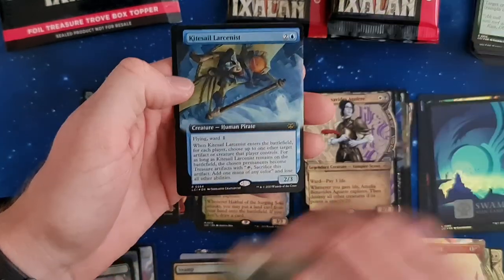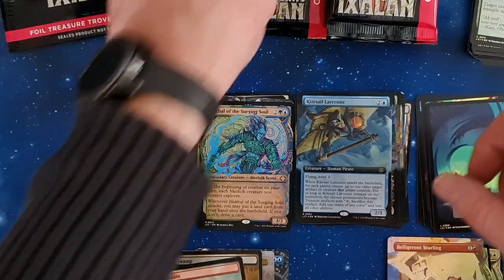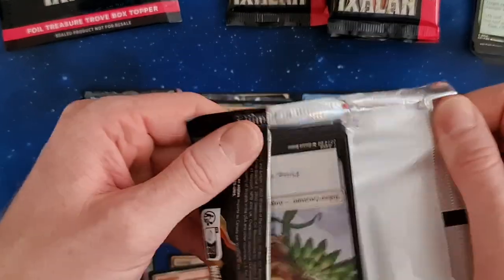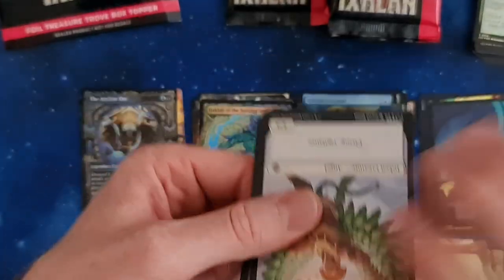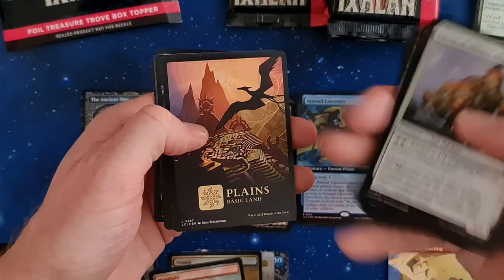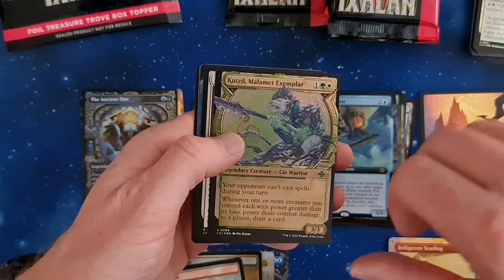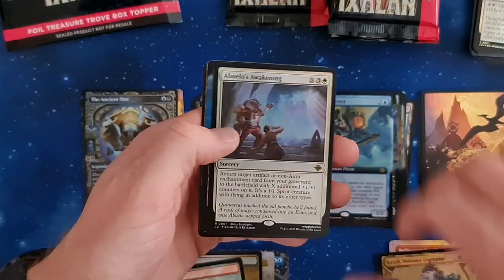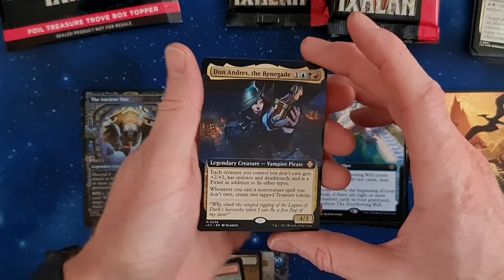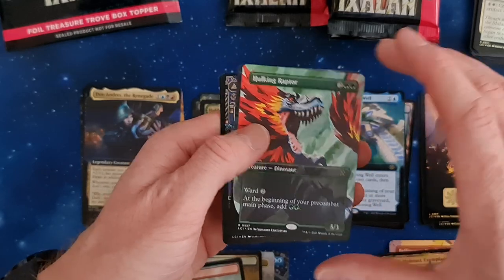A Mountain from the Jurassic Park art — nice. Kitesail Larcenist — cool. And a vampire with a dinosaur. Package number five — this one was the first without any mythic. Minecraft was a really, really good game. Plains in foil. We've got Kutzil — nice — a Wheel of Awakening, Ever-Flowing Well, Don Andres — good one. Another mythic from the set. The Hulking Raptor — a really nice card.